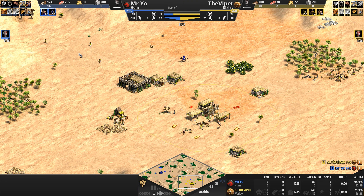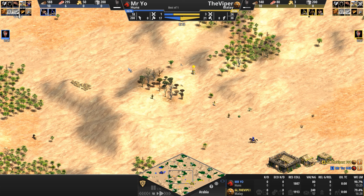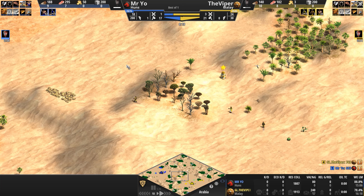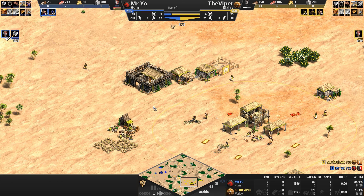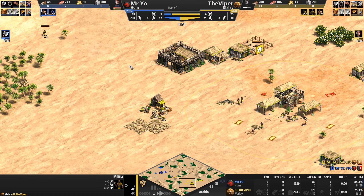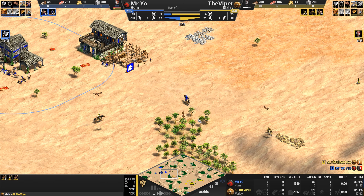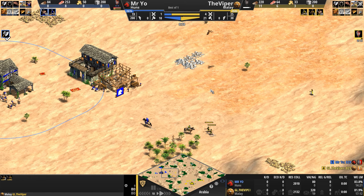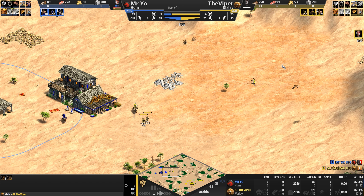It's a little bit confusing as the Viper is going full on gold in Dark Age, but he's also training militia, which are very food intensive. So if he wants to rush up to Castle Age, the Militia Man isn't exactly the best unit to train since he costs 60 food. But in 11 seconds, we'll pivot back and look at the base.